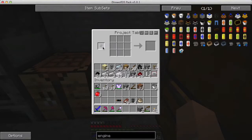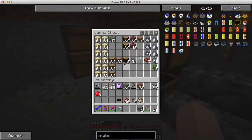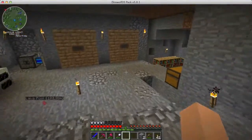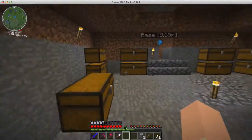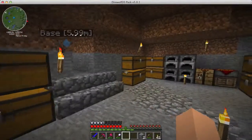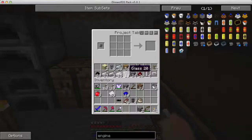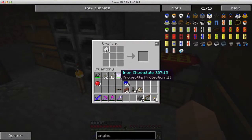I'll do the first one on camera. I need paper and indigo dye. I put the paper here and I get a number of blank plans. Then you take the blank plan and put it in - just one at a time.